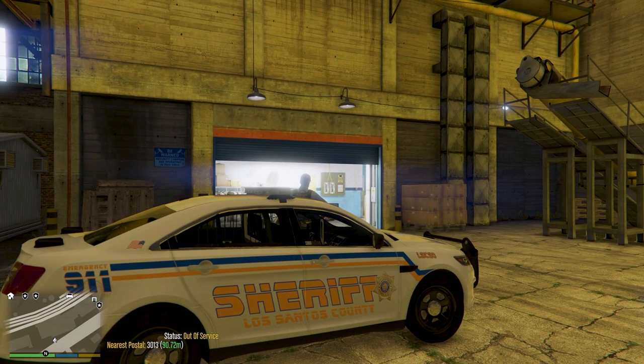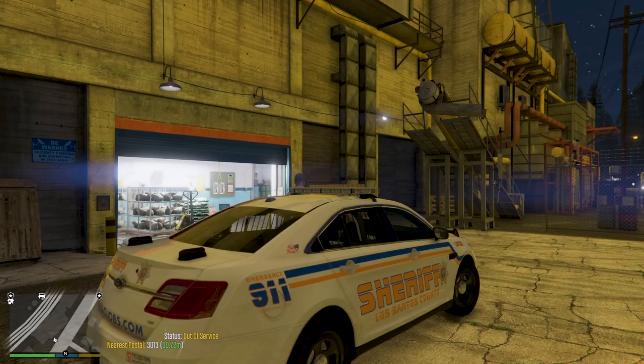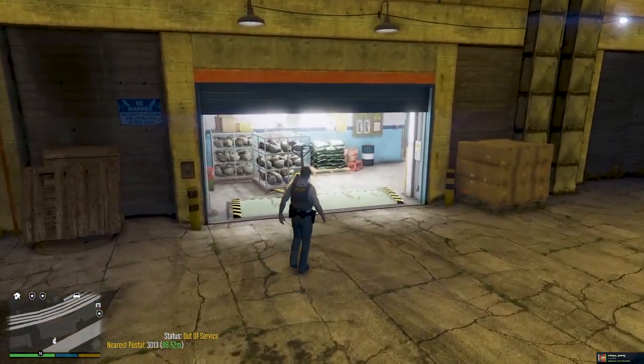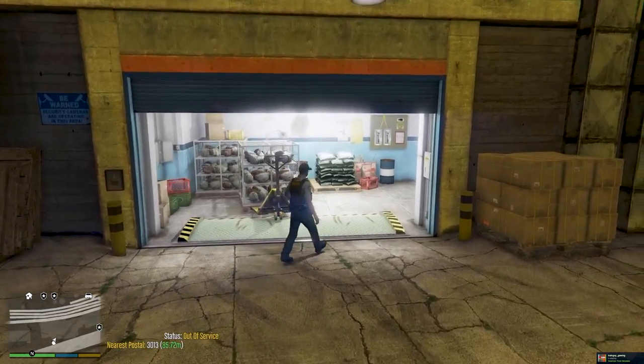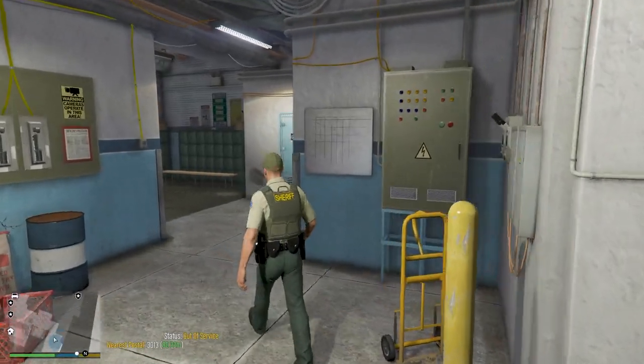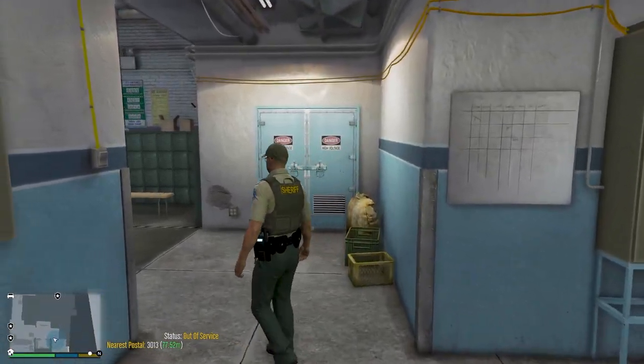We're just going to go in and check it out, see what's available. Let's head in the doors here. We've got a bunch of chickens caged up here. We'll just pretend we're doing an inspection.